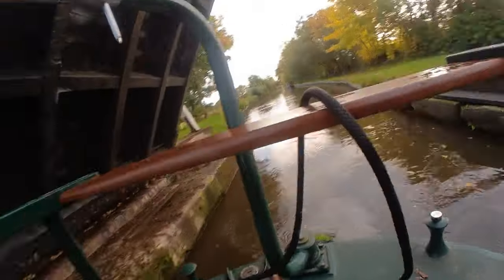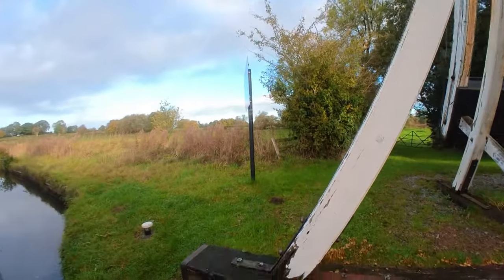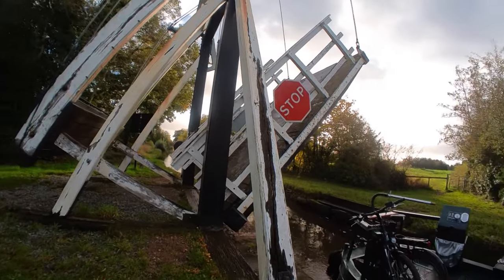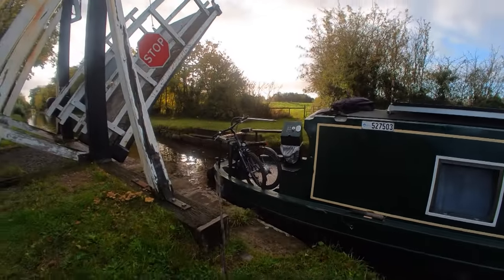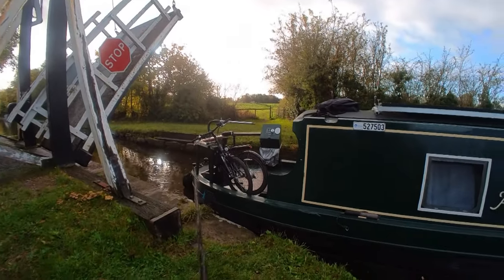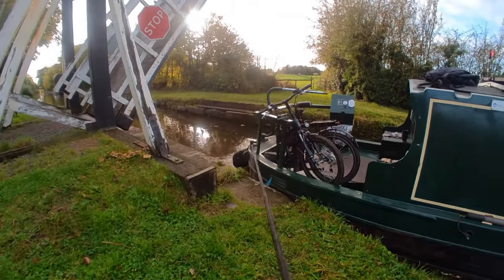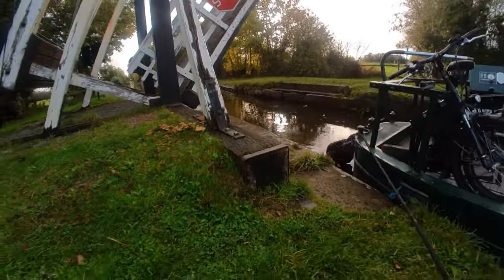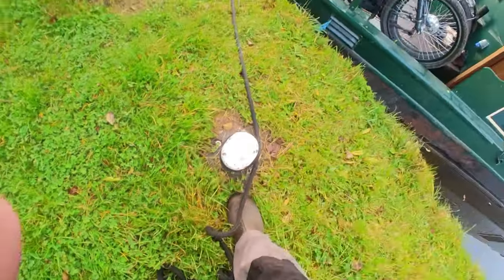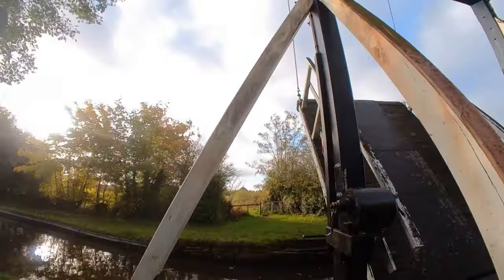Right — grab the stern rope. There's the bollard there. Hook the stern rope on the bollard. Like last time, I don't want to tie it here while there's quite a length between the bollard and the boat, because the boat will drift quite a way away from me. My thinking is to let the boat get kind of level — I want a short rope between the bollard and the boat. Let the boat get level... there we go, that's about level. I'll tie it on. A couple of minutes and five or six little turns will do it.